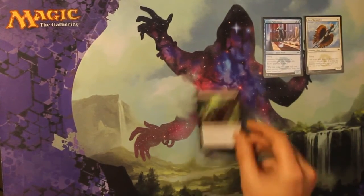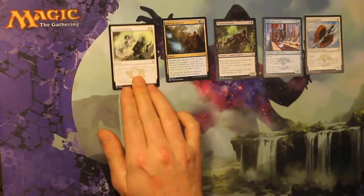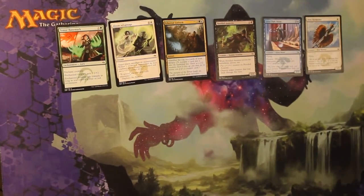Printing error. Hooded Assassin. Ethereal Ambush. Abzan Advantage. Temer Rune Mark.